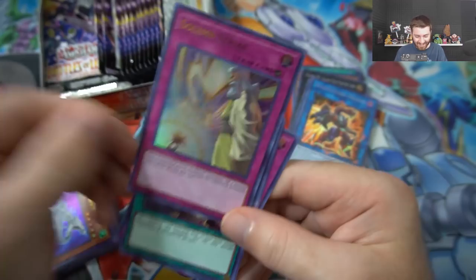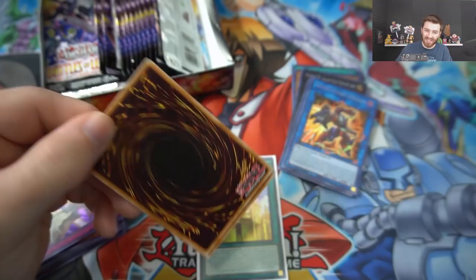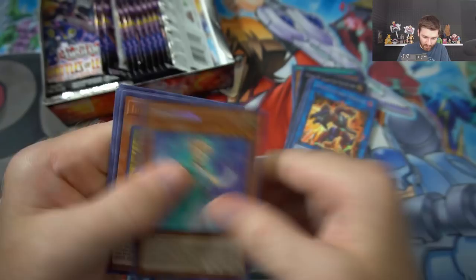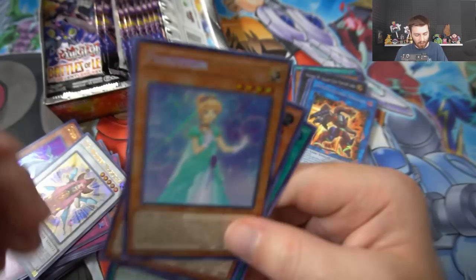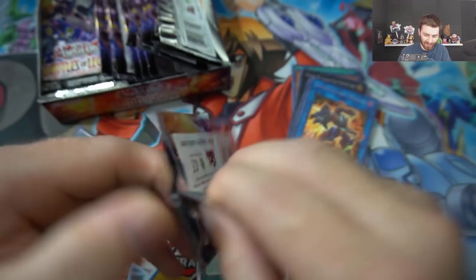How does one box get that many of the good secret rares? I'm comparing it to my first box - maybe that's why, because my first box was not that good. We got another Borrel Guard Dragon - oh my god - and another Solemn Strike! That's a good start to box two! Getting Borrel Guard Dragon and Solemn Strike right away. Infinite Light, Rainbow Dark Dragon, Noble Knight, Cyber Dragon - worth a couple bucks too.